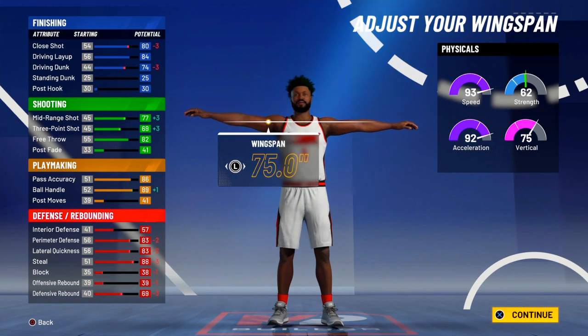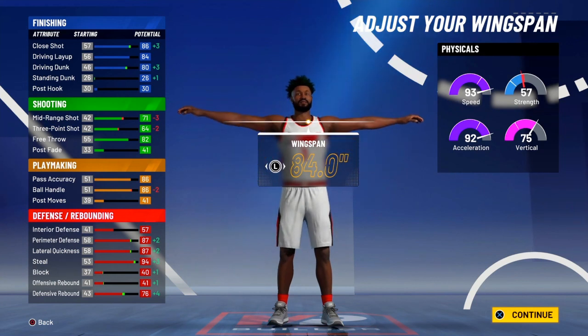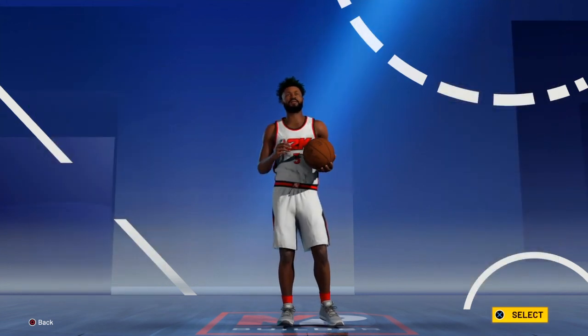You don't wanna ruin your jump shot because you already have a low three. But once you hit 99 with this build, I'm pretty sure you can have like a mid-70 three-pointer. And then if you put boost, that's like 77. So it's like this build is really cheesy, it's really OP. But you guys just know what you're doing with it. And I believe this could speed boost.